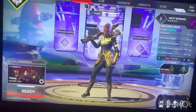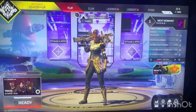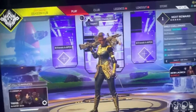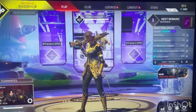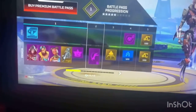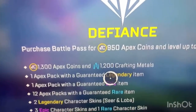What you're going to want to do is go to ea.com slash my account. Once you've signed in, go to account settings, then go to region, and change it to Belgium. It's illegal to gamble in Belgium, and Apex packs are considered gambling. So if you switch it to Belgium and save it, then open Apex, you'll see that all the packs are turned into crafting metals.